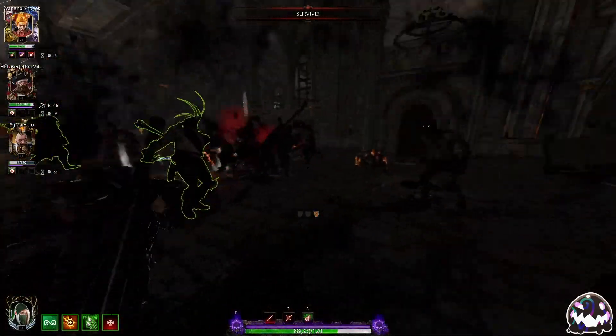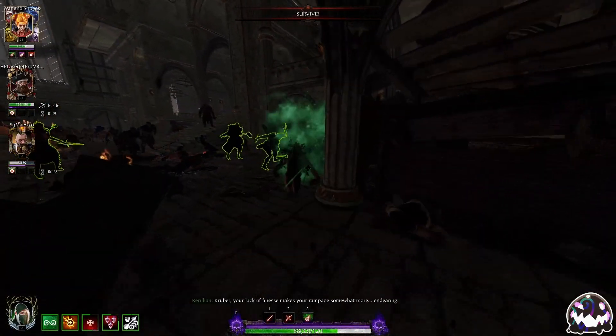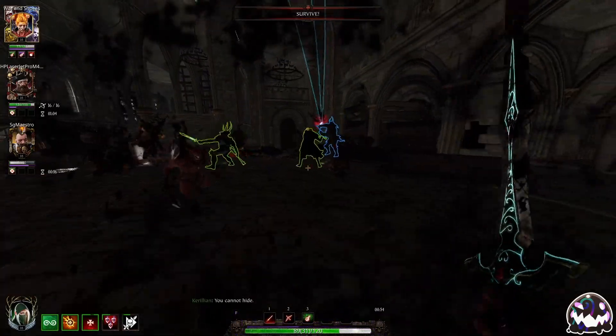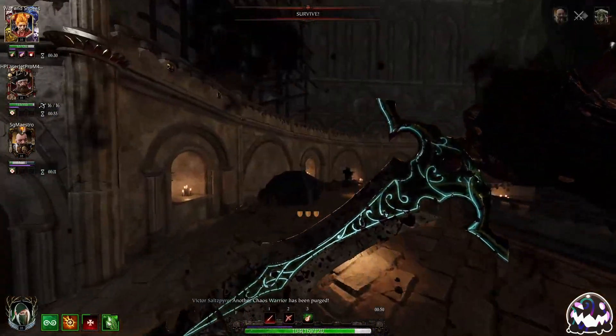This man runs Strike Together — I would simp for this Kruber any day of the week. There are too many shields to deal with, so I'm just going to do that. I'm going to aim at this guy, flick upwards, and they're all going to hit his head, which makes for some beautiful, beautiful damage.